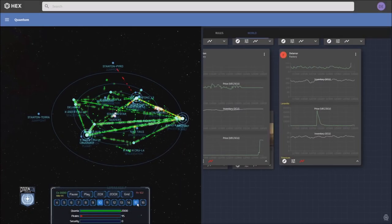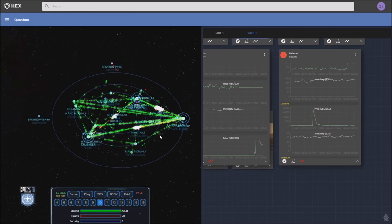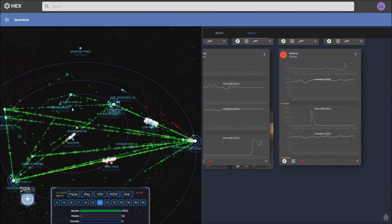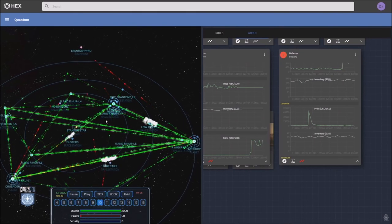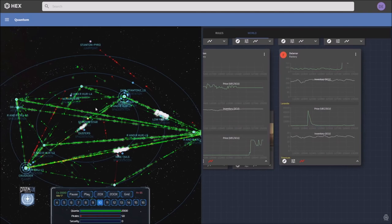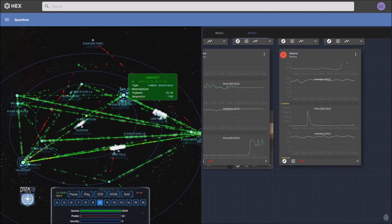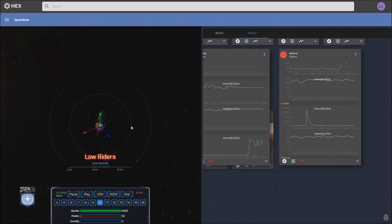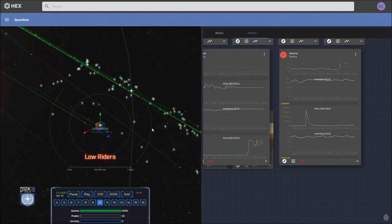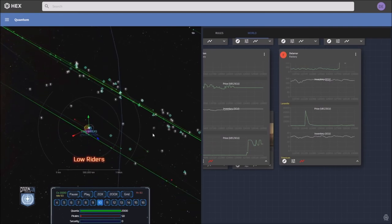Quantum is the name for a separate simulation of the Persistent Universe. It's separate to the game, but it plugs into all the backend services, pulling data from all of those game servers and us players, as well as thousands of simulated AI. These AI are called quanta, and they act just like players do — finding jobs, earning credits, and spending them basically to survive. This creates patterns of life.